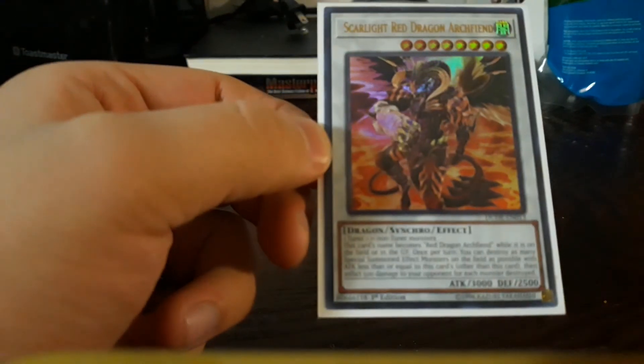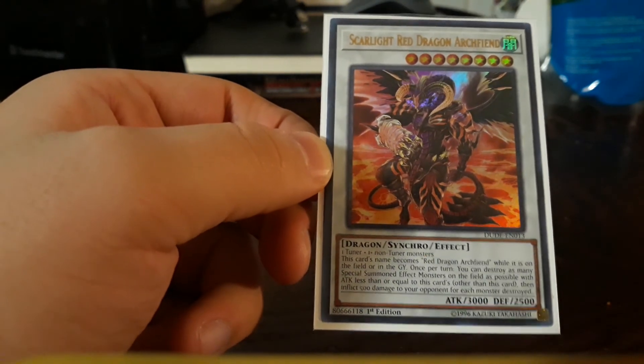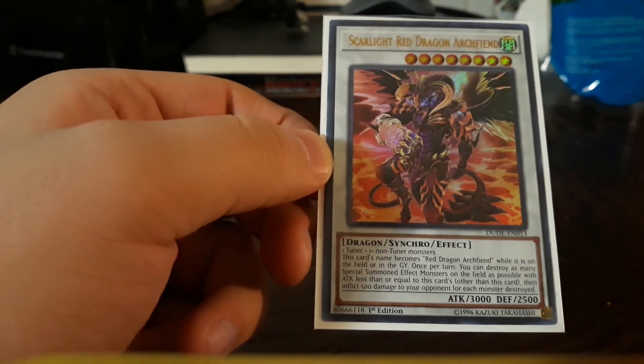Scarlight Red Dragon Archfiend — just a board wipe for your opponent's special summons, and your opponent takes damage for each card destroyed.